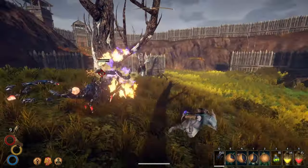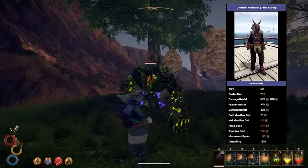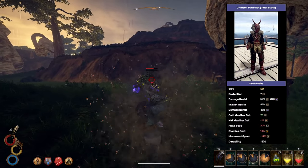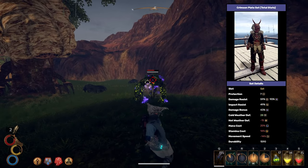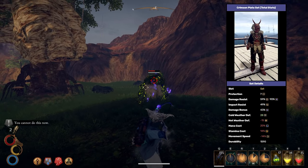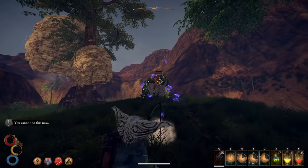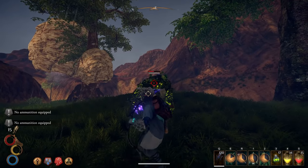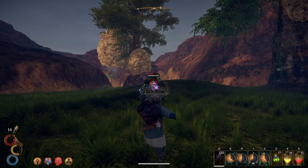Once you finally complete the entire faction questline, you will receive the Crimson Plate Armor Set. I believe you must survive the final fight to get the full set, so be sure to prepare for it. This armor offers a massive increase in cold defense as well as cold damage. It has 7 protection and 59% damage resistance. It is a very good set of armor for more tanky character builds that play with cold weapons or magic. It is pretty heavy though, so be aware that it will slow you down and increase the cost of your movement.